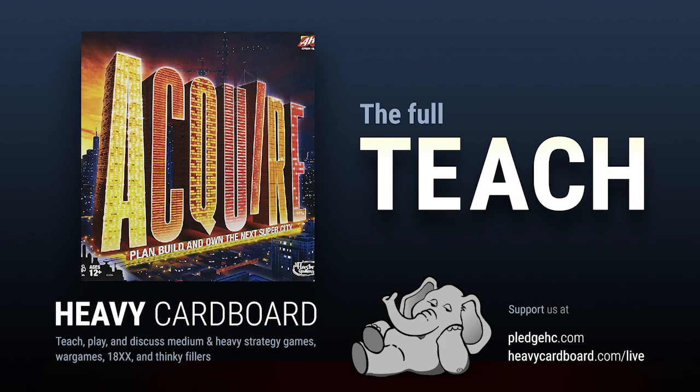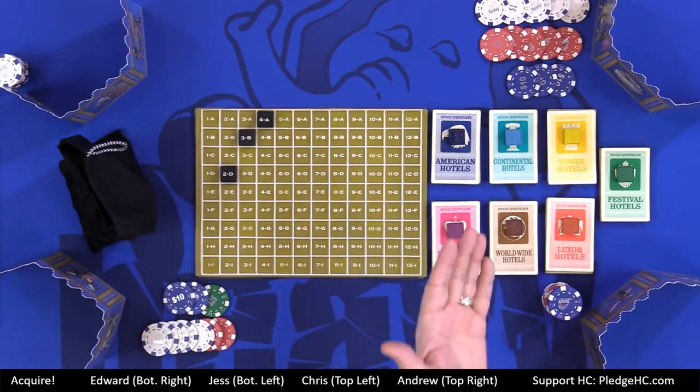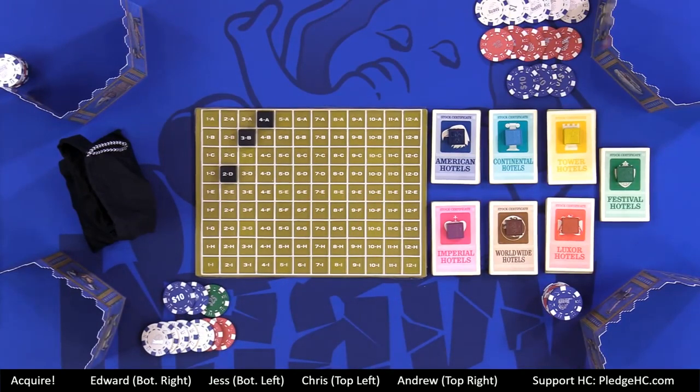Acquire is a game in which players place tiles on a game board to build corporations and purchase stocks in those corporations. When two corporations merge, the smaller is dissolved. Bonuses are awarded to the players with the two highest number of shares in the dissolved corporation — the majority and minority shareholders. Stocks in the dissolved corporation can be sold, traded, or retained because that company may start back up later on.